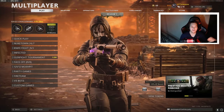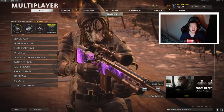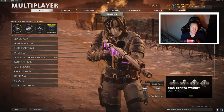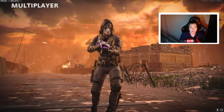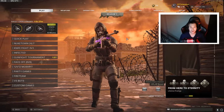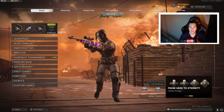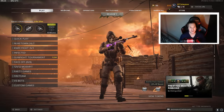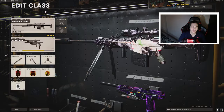Yo, what's going on guys? It's Riley. Welcome back to the channel. Today we got another video for you guys. As you can tell from the title, this is going to be the updated M82 class setup in 2022 on Cold War. Personally, I think this is the most overpowered gun in Cold War. It gets zero hit markers, and with this class setup I'm about to show you guys, it gets completely kitted out to be the absolute best it can be. This class setup is probably one of the most OP classes in Cold War.